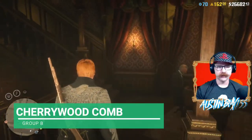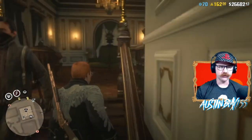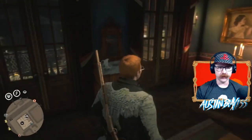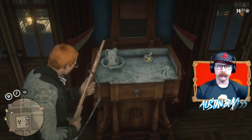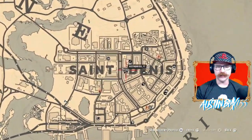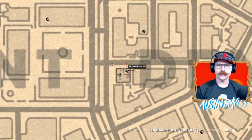Alright, your Group B Cherrywood Comb should be in the saloon — the fancy one in Saint Denis. Should be able to come to this room right here, right here on this table. Your Cherrywood Comb for Group B is upstairs in the saloon in Saint Denis, right in the middle of Saint Denis. Get yourself a whiskey and come get your collectible.